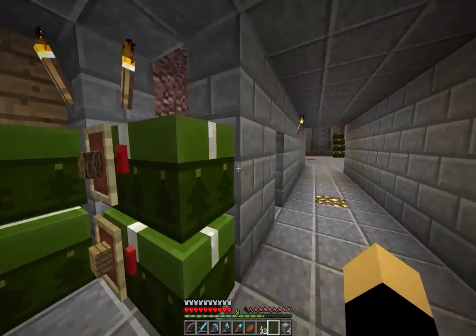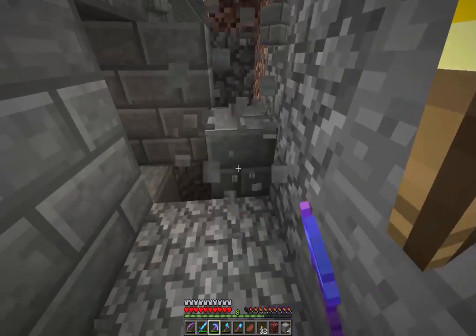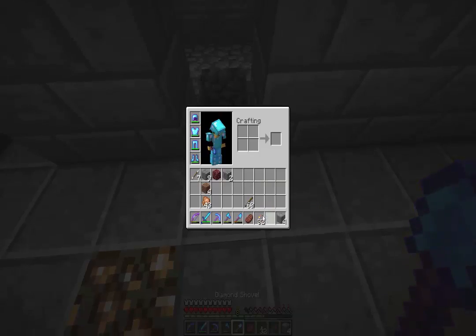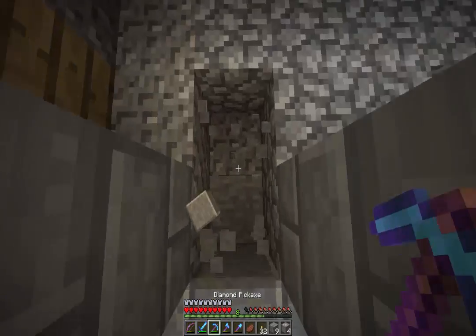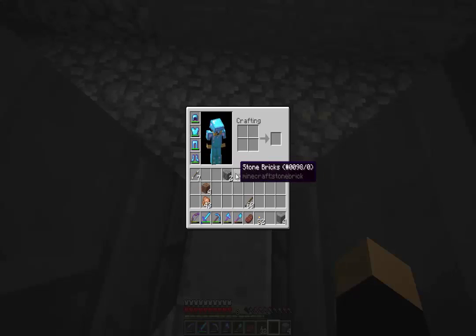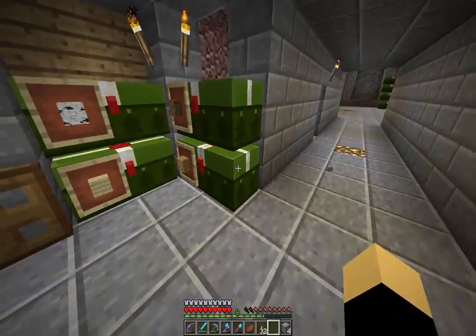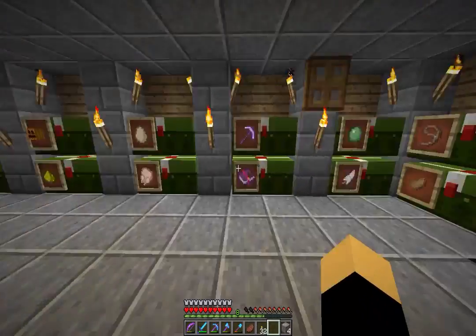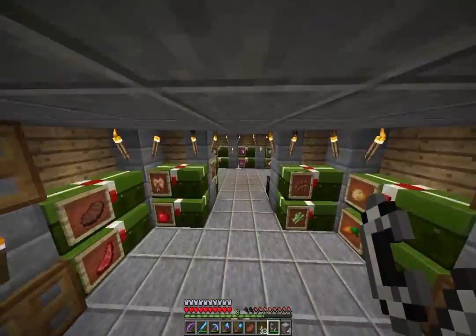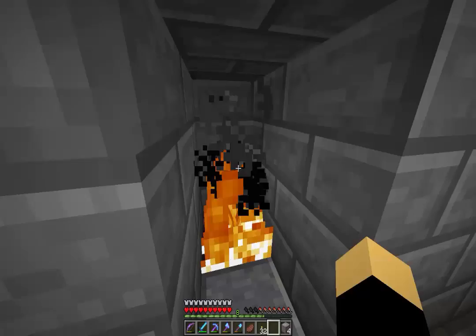It keeps burning and I don't like that, so we're just going to move this down some. My wood kept on burning. We'll come over to our little thing in here and relight it — that's our trash disposal. Whenever we have junk in our inventory that we just need to get rid of, like dirt, we can just chuck it in there.